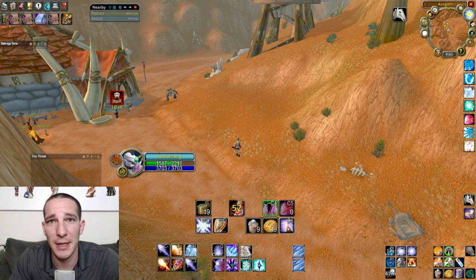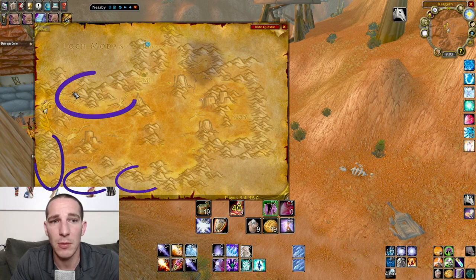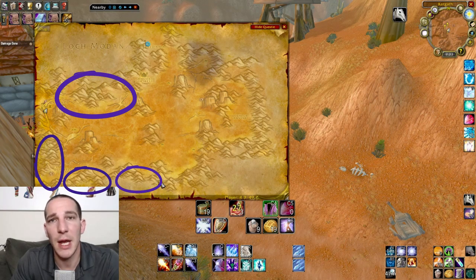So I'm just going to give you the locations of where to go. There are four different locations: up here are the lesser elementals, down here and in a little cove are the greater elementals, and then regular elementals over here — so four locations total. For whatever reason, the lesser elementals have the highest drop rate on Elemental Earth.